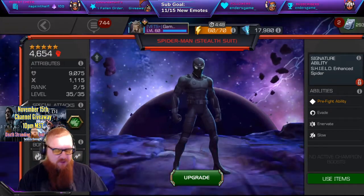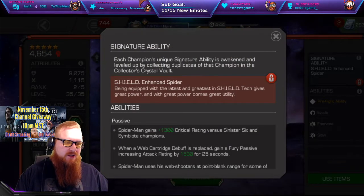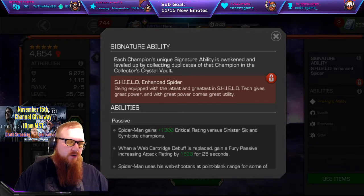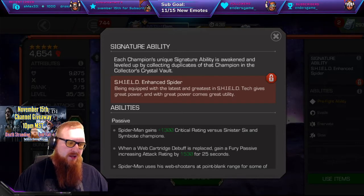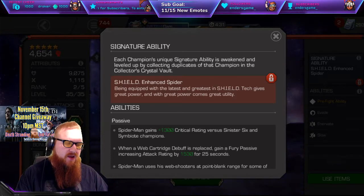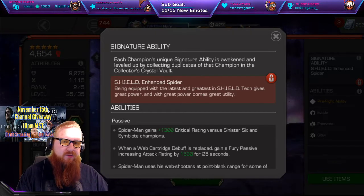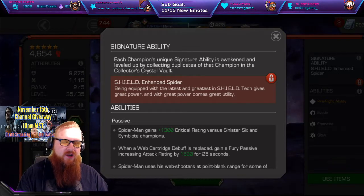The very first thing we're going to take a look at is normally the signature ability, going from top to bottom. Spider-Man Stealth Suit's signature ability will increase the critical damage he does anywhere from 10% to 40% based on the Sig level. This is our 5-star, and we do not have him awakened yet, but we do have it as a 4-star that is awakened.